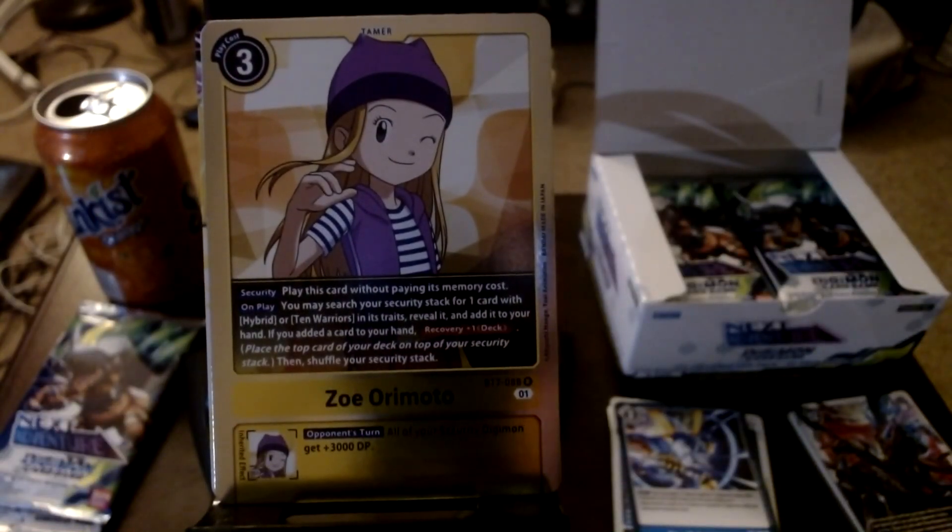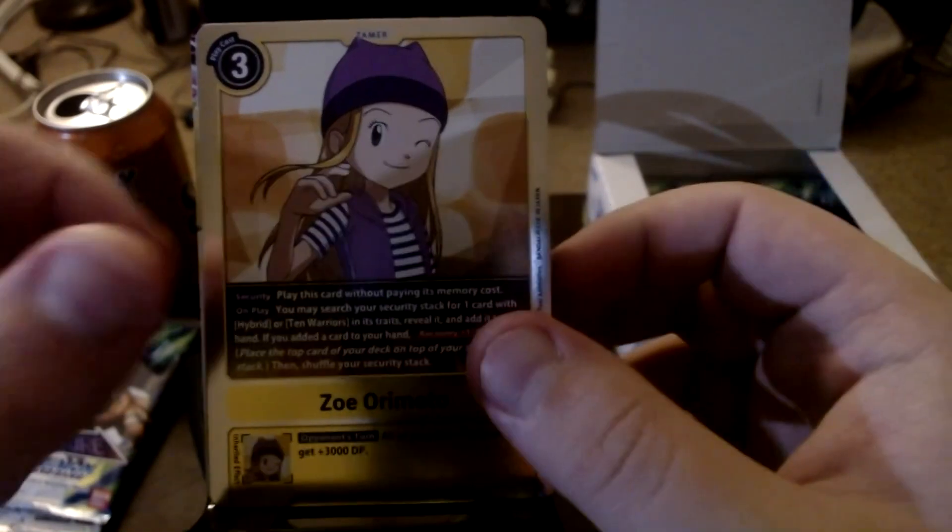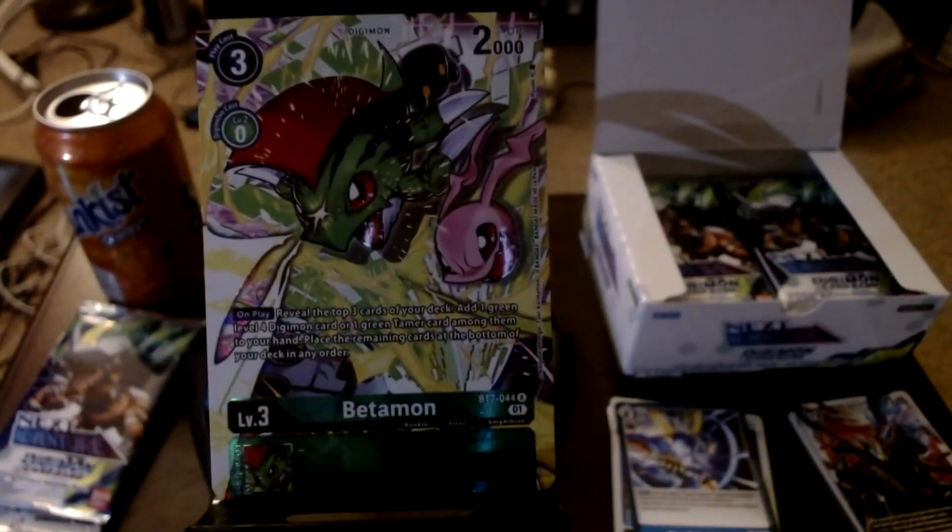Avenging Kidmon has dragonkin traits, so I think it's meant to be an anti-musketeers card. We've got Zoe Orimoto, the Tamer that goes into Kazemon. Zoe's ability says: for security, you may play this card without memory costs. On play, you may search your security stack for one hybrid or Ten Legendary Warriors in their traits, reveal it and add it to your hand, security attack plus one, then recovery plus one then shuffle your security stack. Its inherited says post-turn, all your security Digimon get plus 3000 DP - kind of the reverse of the option card that goes with her.